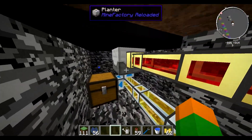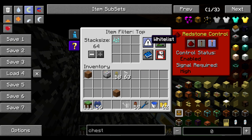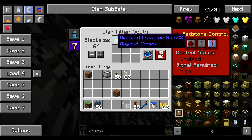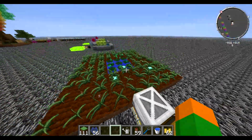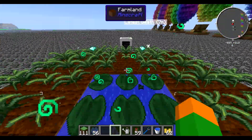Down here you can see that I have a pneumatic servo installed and I installed the whitelist for diamond seeds. So diamond seeds will always go in here, and on the left I have the essence which goes in here.